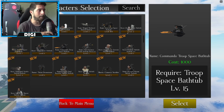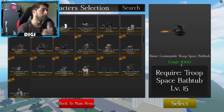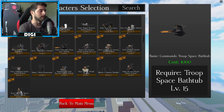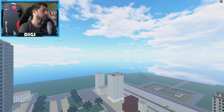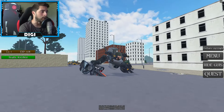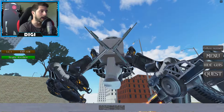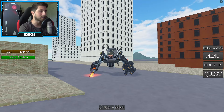I've got the commando troop — the Space Bathtub requires the troop Space Bathtub to be level 15 in order to then buy this one for 1,000 dollars. Roll out autobots, let's do this! Oh my god, this looks sick. Can we fly? F, double tap space — no.